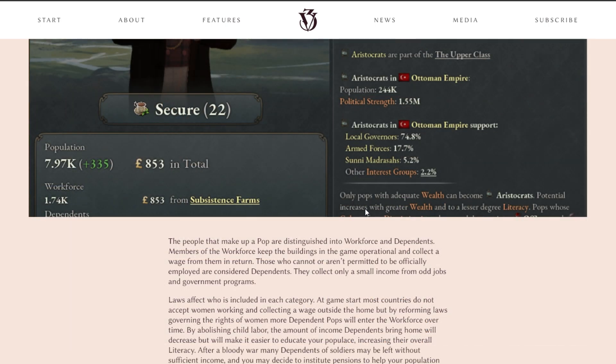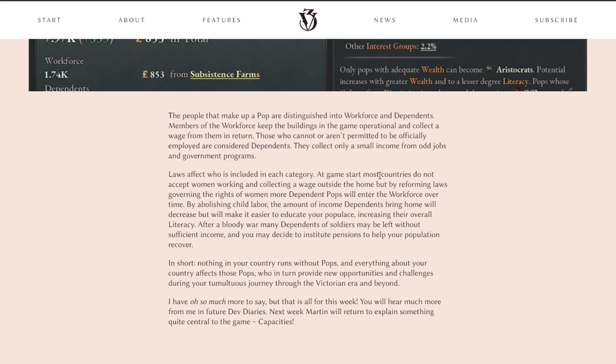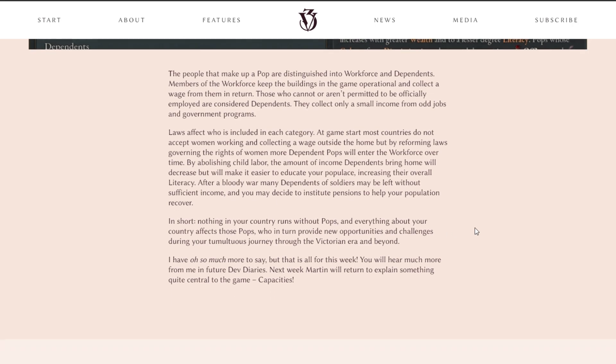"Only pops with adequate wealth can become aristocrats. Potential increases with greater wealth and, to a lesser degree, literacy." So wealth and literacy allow you to upgrade — that makes sense. The people that make up a pop are distinguished into workforce and dependents. Members of the workforce keep buildings operational and collect a wage in return. Those who cannot or aren't permitted to be officially employed are considered dependents — they collect only a small income from odd jobs and government programs. Laws affect who is included in each category. At game start, most countries do not accept women working outside the home, but by reforming laws governing the rights of women, more dependent pops will enter the workforce over time. By abolishing child labor, the amount of income dependents bring home will decrease, but it will make it easier to educate your populace, increasing overall literacy. After a bloody war, many dependents of soldiers may be left without sufficient income — you may decide to institute pensions to help your population recover.